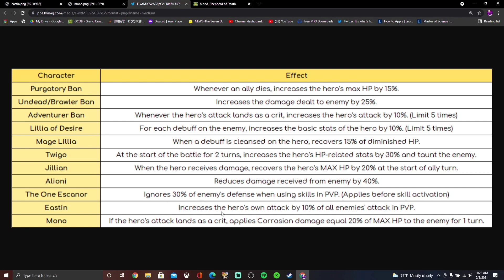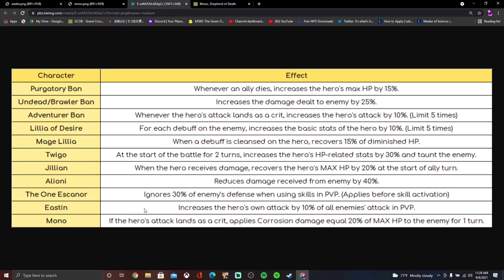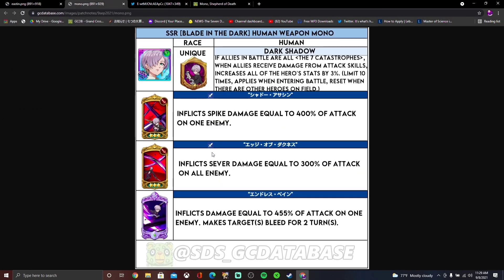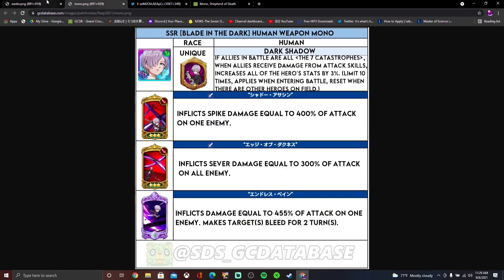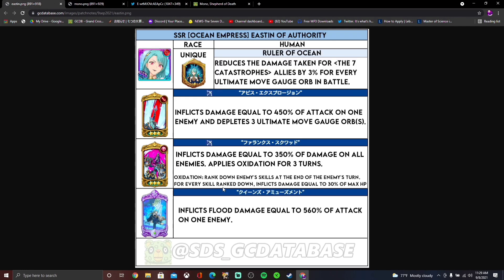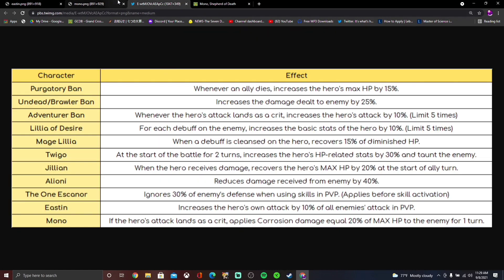Easton and Mono also have holy relics. Easton's increases her own attack by 10% of all enemies' attack — interesting but not all that impressive. Mono's holy relic: if she crits, she applies corrosion equal to 20% of max HP for one turn. That's actually really good — it's gonna make green Mono very very good. The only thing is Margaret can just cleanse the corrosion and also cleanse the new oxidation debuff, so keep that in mind.